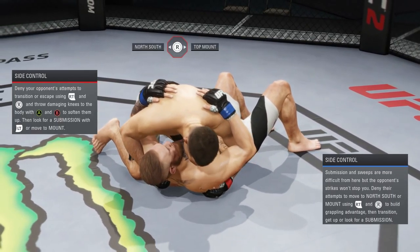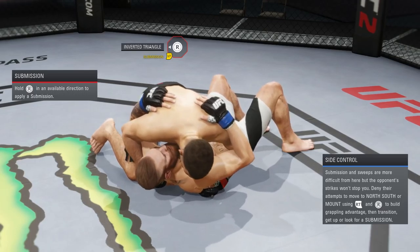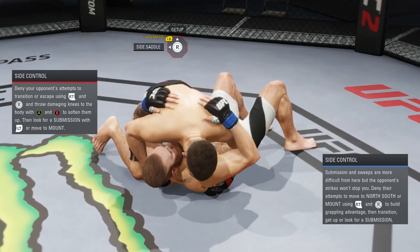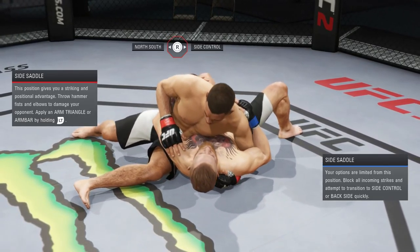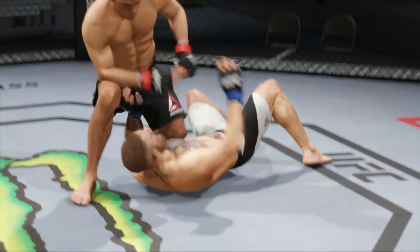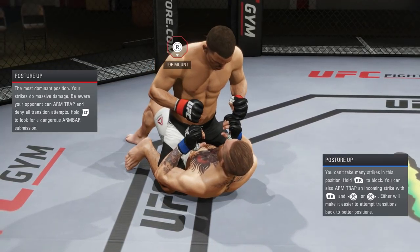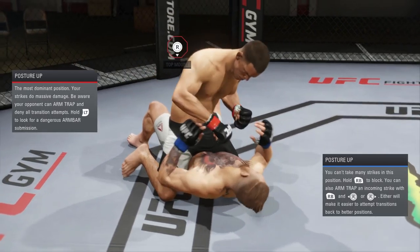Right here I'm going to be showing you guys some posturing up from different positions such as top mount, half guard, and I'm even going to show you some side control and saddle. When you're on the ground, you don't want to just spam the button left and right trying to figure out where to go — you want to look at the opponent's body and figure out from there where you need to go in order to have control.